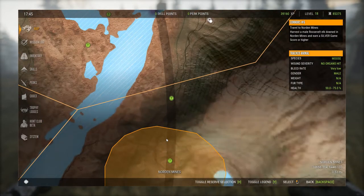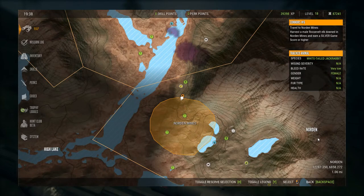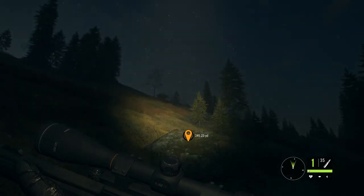Now let's place a waypoint down here next to the trail on the edge of it so we know when we get into it. Let's head that direction. Now that we've made it here to the edge of the area, let's go ahead and set a waypoint up here for this area, which is the Norton Mines.